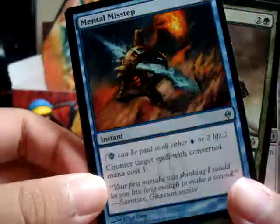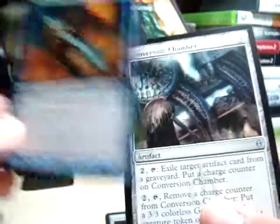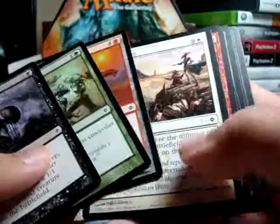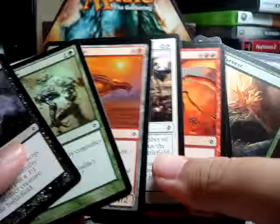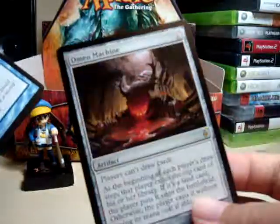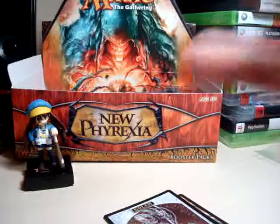But the big star here is Mental Misstep. And I like Beast Within — they're pretty cool cards. Was there anything cool in the uncommons? I don't think anything super interesting. Alright, Mental Misstep — super stoked. That's it, and I will see you guys tomorrow. Peace.